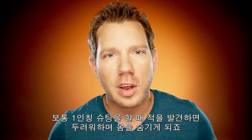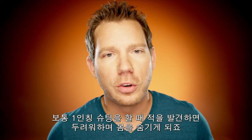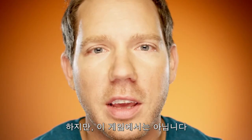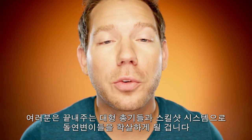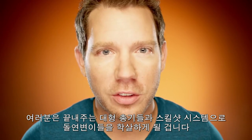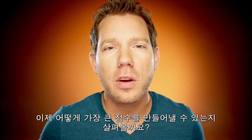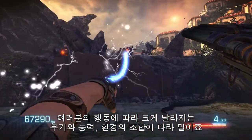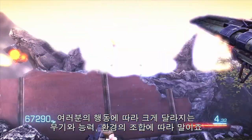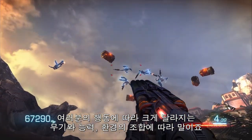Normally when you play a first-person shooter you see enemies and you want to run from them because you're scared — they're going to shoot you and you have to take cover. This is not that game. You're dealing with mutants, crazy large guns, and the skill shot system. You have to look at one enemy and figure out the best way to maximize the points you can get using a combination of your weapons, abilities, and the environment. It really forces you to think differently about how you play a shooter.